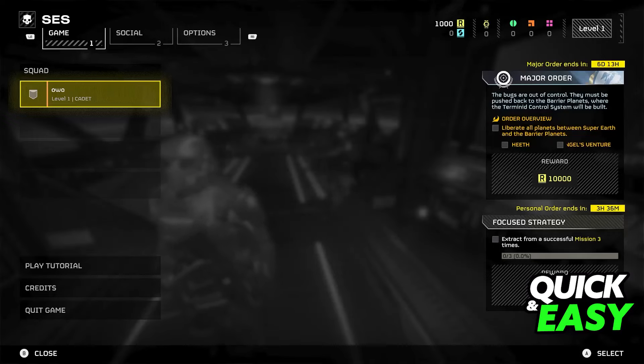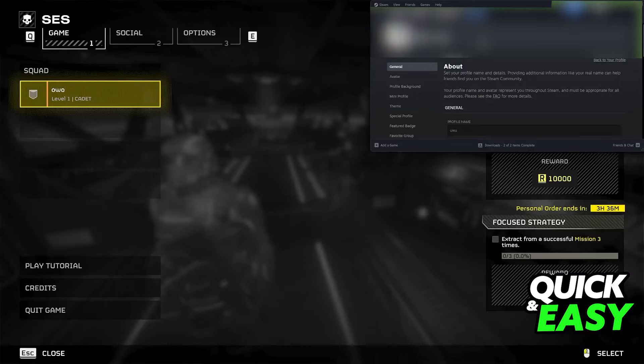Once again I cannot show you the full process on PlayStation, but on Steam all that you have to do is go over to your profile page and then click the edit button. When you visit your profile, go into Edit Profile at the top right corner of the screen, and the first option is going to be Profile Name.